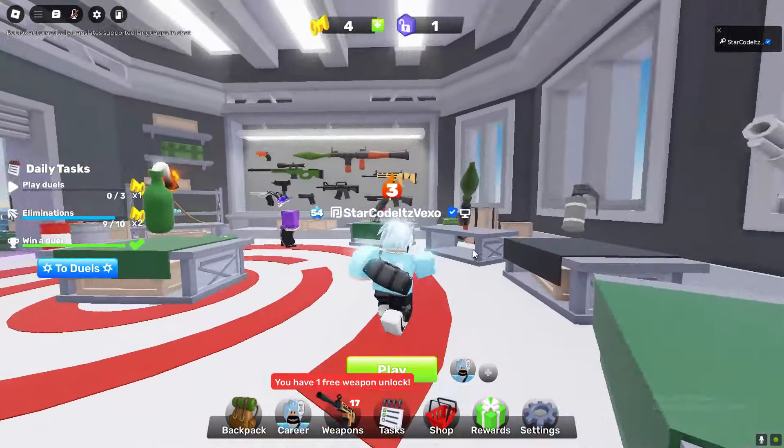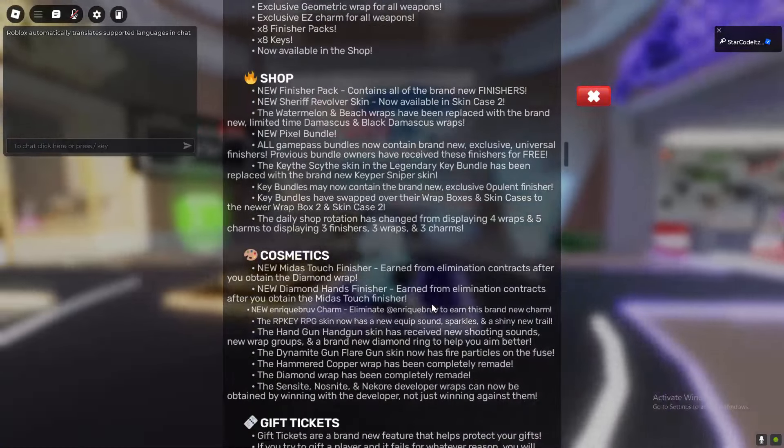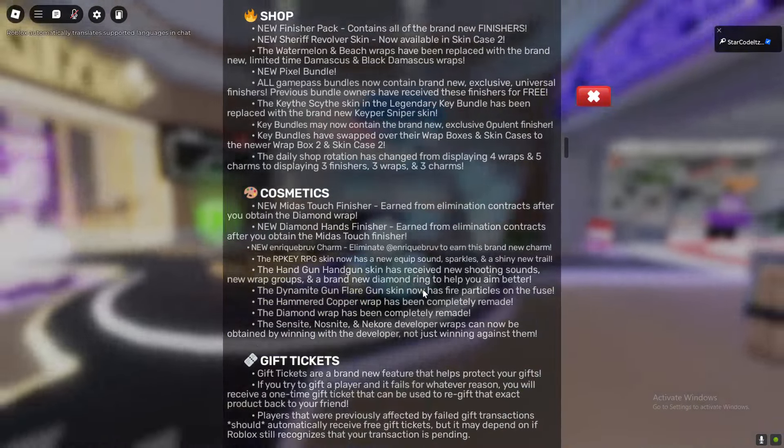Let's redeem all of the working Rivals Codes for the new update. As you can see, we've got a new update, new codes. Let's get started.